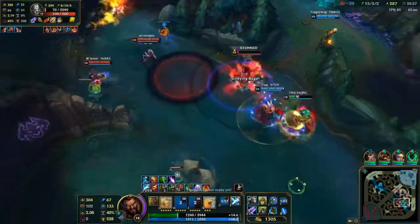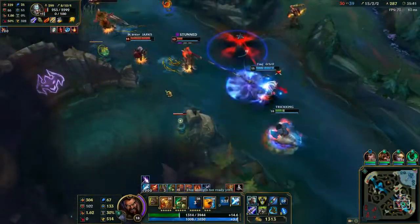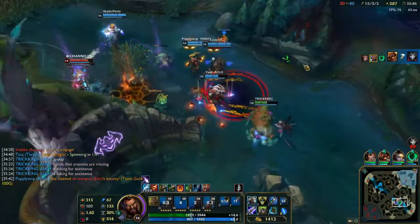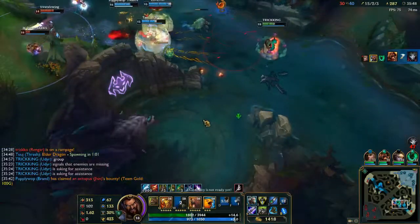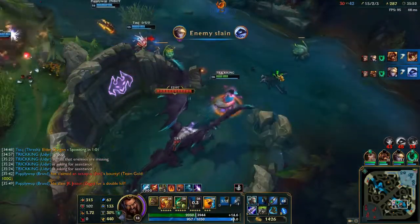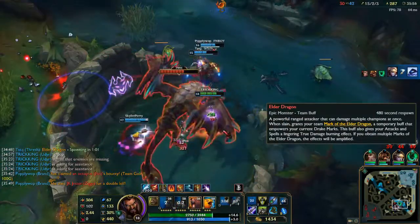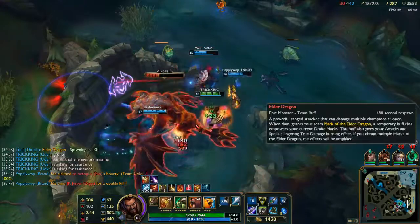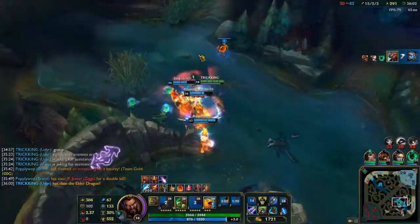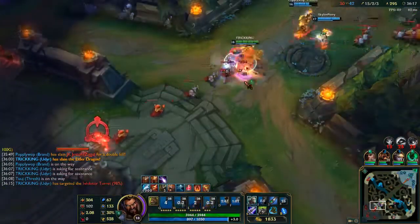Of course he's going to use his ult. He's going to try to kill me - I'm going to run away and avoid the Ziggs ult. Run out here, charge back in. They only got the hook - good job Brand. Run over here - we want this Elder Dragon, we need this Elder Dragon. It's very important. I'm going to come in here. My team is destroying them on their own, so I'm just going to come in here and take Elder. Quick, easy farm.